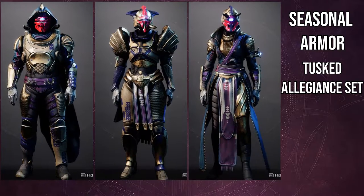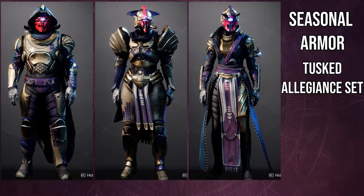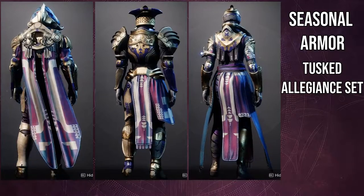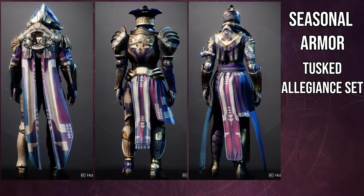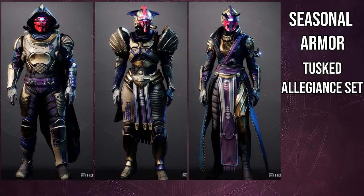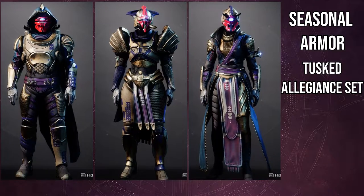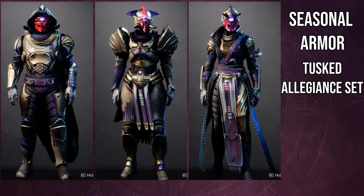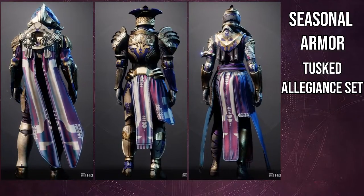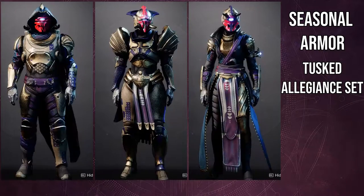Speaking of pauldrons, the pauldrons on the Titan look absolutely amazing. Their mark looks beautiful. Their helmet is one of those where either you'll love it or you'll hate it — I'm in the middle where I like it but I don't know what I'd use with it. And then the warlock — I think the best part is just the chest piece. Everything else is not great in my opinion: the arms I'm not a big fan of, although these are better than the ornament arms. The boots for the ornaments are way better, and the helmet for the warlock specifically looks really gross in my opinion. Other than that, I think every piece has its place.